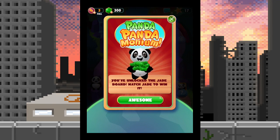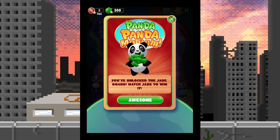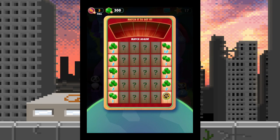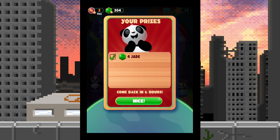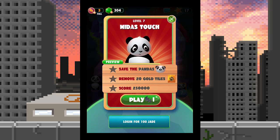A panda is dancing with some gems — I unlocked the jade board! Match jade to win it. There's a lot of awesome in here. I like the word awesome almost as much as I like the word rad — but I like rad better. Oh this is kind of like a bonus game — it gets more difficult. That's all I get, one try? Come back in six hours. Level seven — the midas touch!